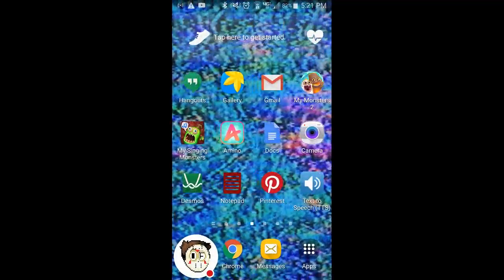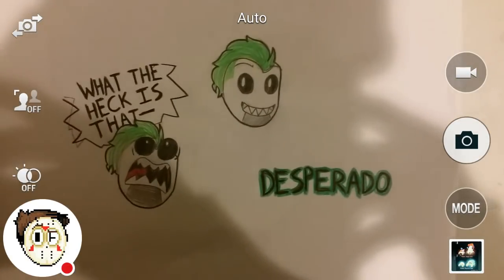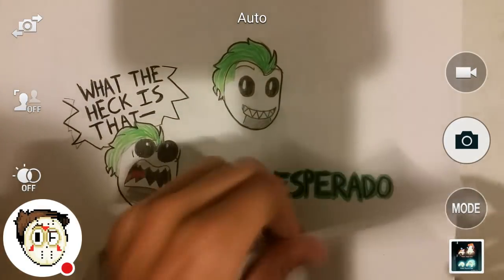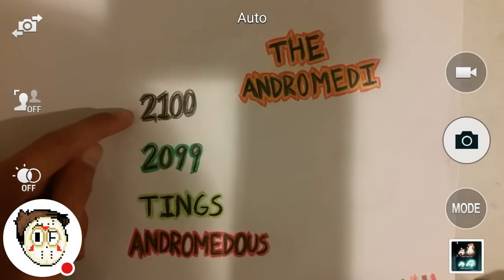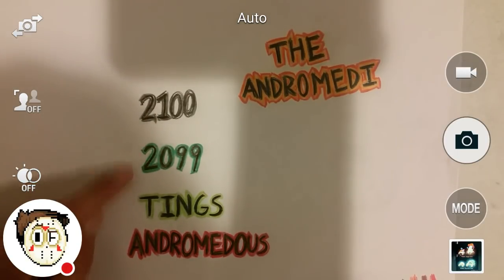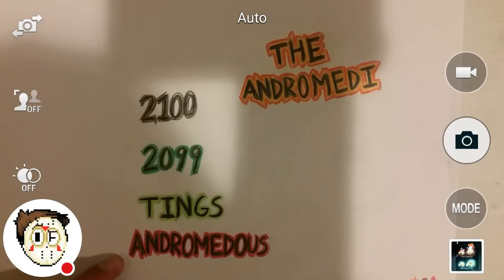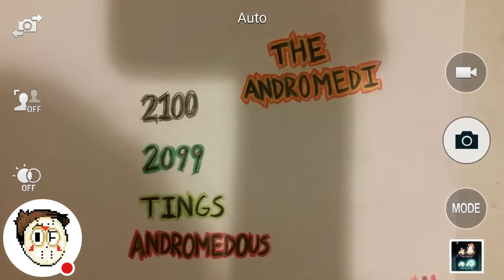That's just a photo I got from the internet — it's actually just Pokémon, nothing terrible. I just didn't know that happened; I might have tapped it by accident. Then here I drew a bunch of names: 2100, one of Joey's OCs; 2099, one of Joey's OCs; Tings, one of Joey's OCs; Andromedus, one of Joey's OCs; and the Andromedi — the name for their gang.